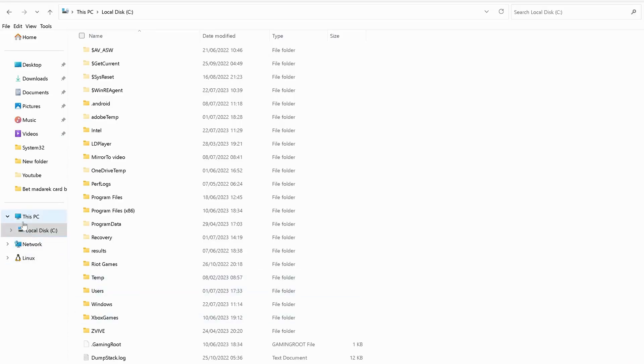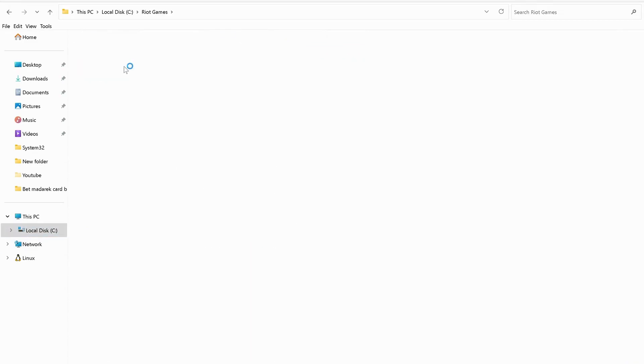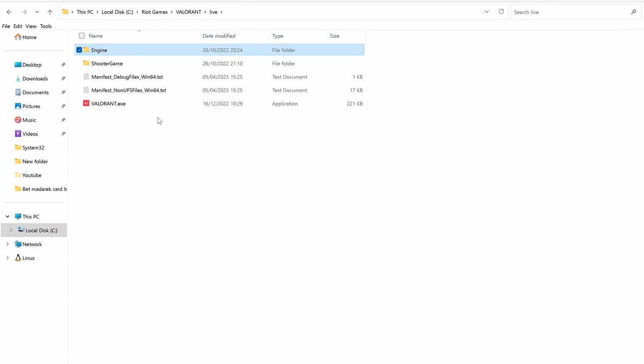After restarting your computer, if you're still having an issue, head over to your local disk drive and look for the Riot Games folder. Then open up Valorant and Live, and delete the debug files in the Win64 folder.